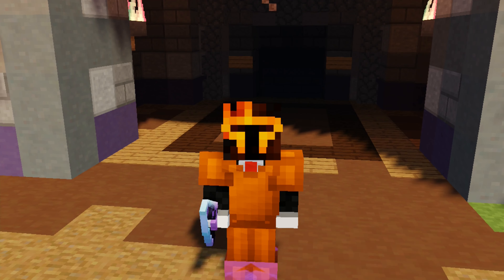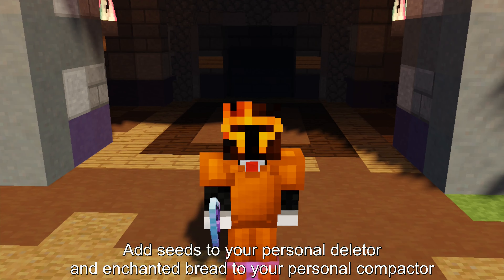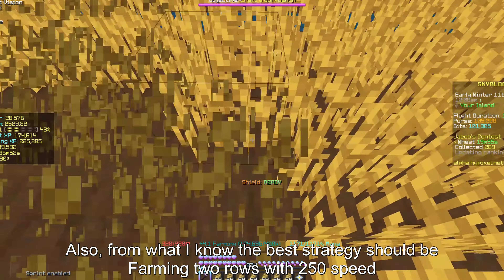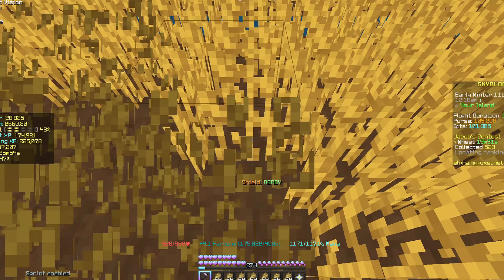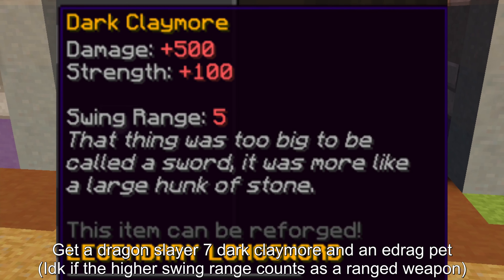Farming Prodigy: Get a good hoe, make a two-layer wheat farm, and get a level 100 elephant. Add seeds to your personal leader and enchanted bread to your personal compactor and you should be golden. Also, the best strategy should be farming two rows with 250 speed.